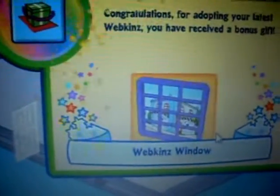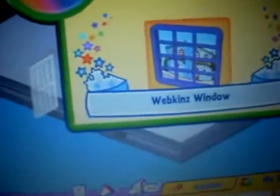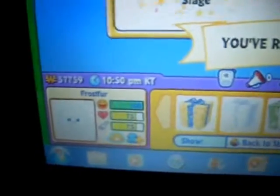Let's go back to start — bonus gift box! A Webkinz window, cool! I could place that in her maze room with the Daydreaming Window because that would be good. Signature Lion gift box — this one looks really cool, it's like a lion. Oh, Savannah Main Stage — that is so cool! And Dignified Dreams bed — that is awesome!